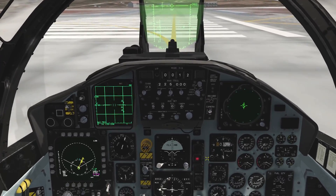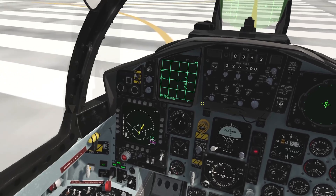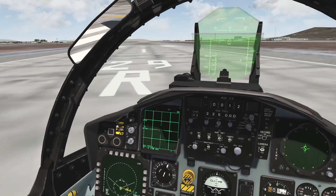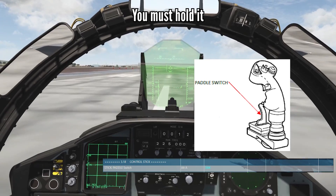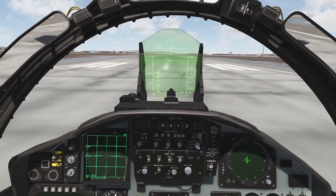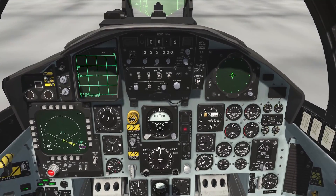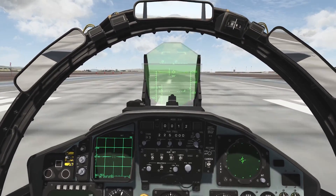Make sure you're in ADI/NAV mode for maximum navigation information on your HUD. Make sure your flaps are down. As you're going down the runway, hit the paddle switch on the stick to temporarily disable your nose wheel steering so you won't veer off the runway. Here I am at the center of the runway. Throttle up to mil, make sure my engines are good — they are — then I go on the burner, let go of the brakes, and I'm off.